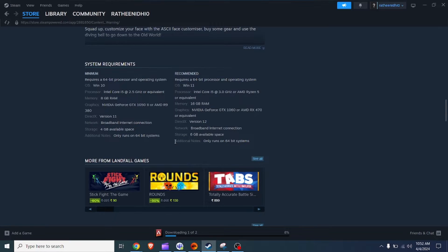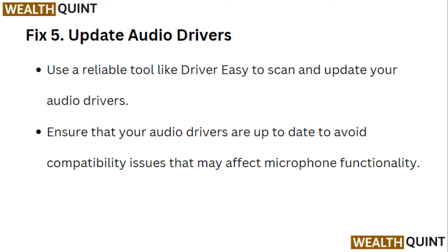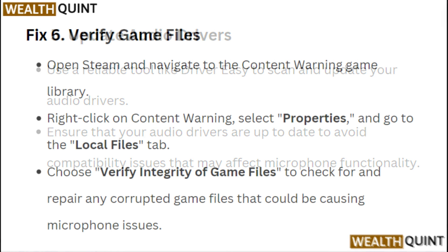Fix 5: Update audio drivers. Use a reliable tool like Driver Easy to scan and update your audio drivers. Ensure that your audio drivers are up to date to avoid compatibility issues that may be affecting microphone functionality.